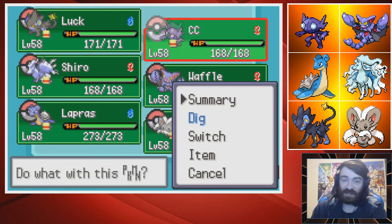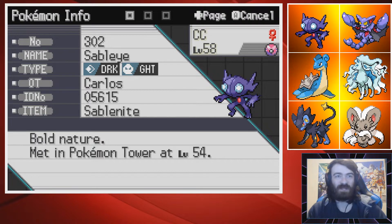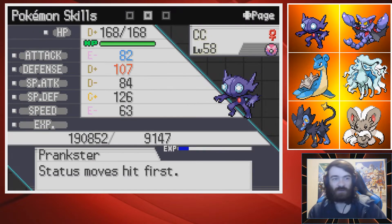I don't dislike it — I think it's completely fine and has its uses. I don't know how well it's going to do in this gym, to be perfectly honest. Its typing sounds amazing — Dark Ghost type sounds like a great type to bring into a Psychic type gym. It has a Bold nature. I caught it in a Dream Ball so that it could get Prankster for a hidden ability.